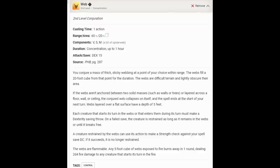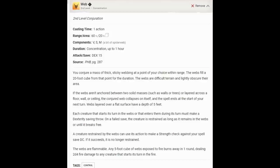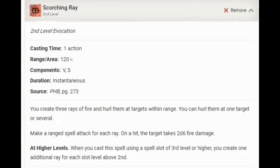We're going to take the go-to spells — Web right as we get to third level in Wizard, and probably Misty Step and Mirror Image at fourth level. But there is one spell I normally don't take that we will take because we are a Bugbear: Scorching Ray. You fire three rays of fire and hurl them at targets within range — you can hurl them at one target or several. Make a ranged spell attack for each ray. On a hit, the target takes 2d6 fire damage. If we are using our Surprise Attack, that doubles the damage. So each hit does 4d6 fire damage instead of 2d6 — potentially 12d6 fire damage right at level 3 in Wizard.